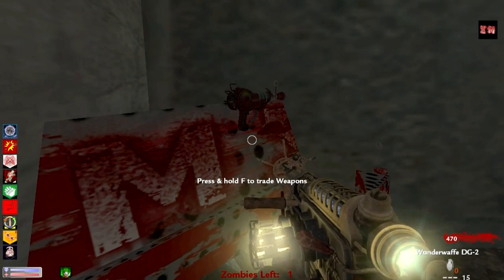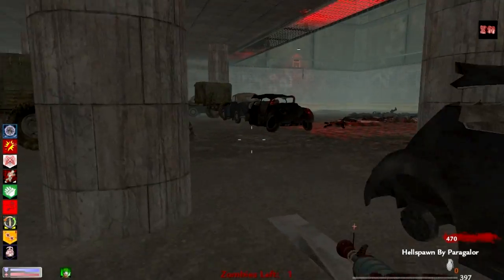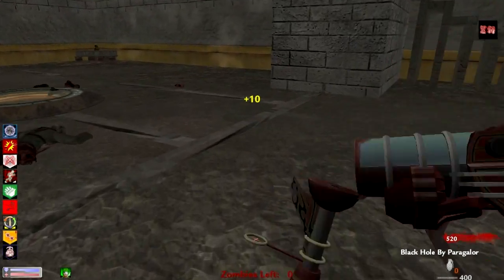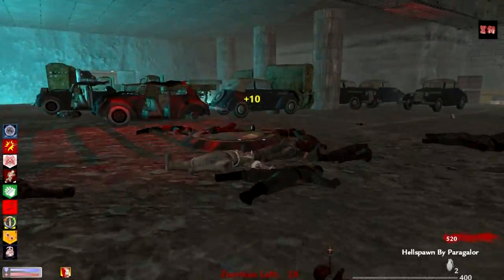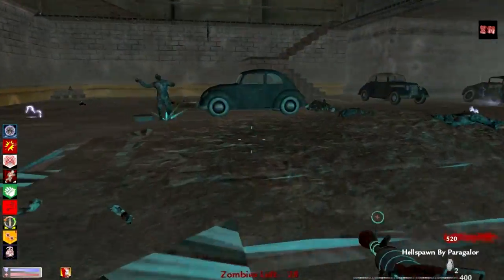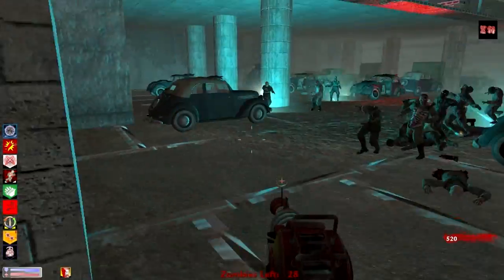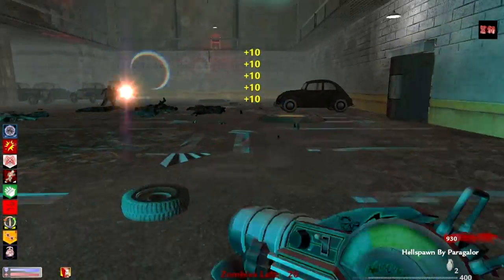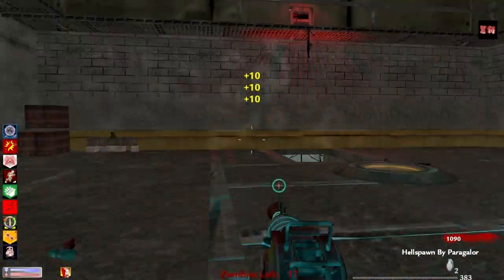The Hellfire is definitely my favorite one. Right here you can see I do get the Hellfire out of the box — I trade the Wonderwaffe in for it because you don't want the Wonderwaffe when you've got something as beast as that. Look at the magazine size on this thing, and this one actually reloads quickly too, which is pretty awesome. The Hellfire — or hell raiser, whatever it's called — is just incredible. It's got a hell of a lot of ammo, kills just like the others, and I love how it's got the big flame thing going on.